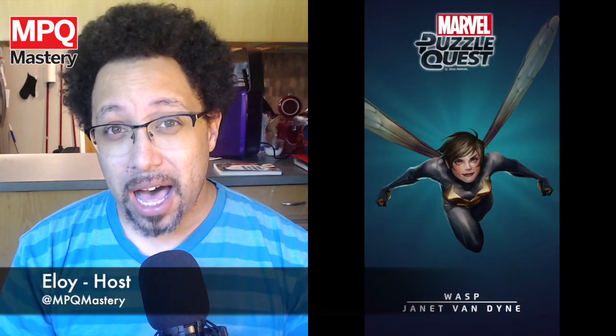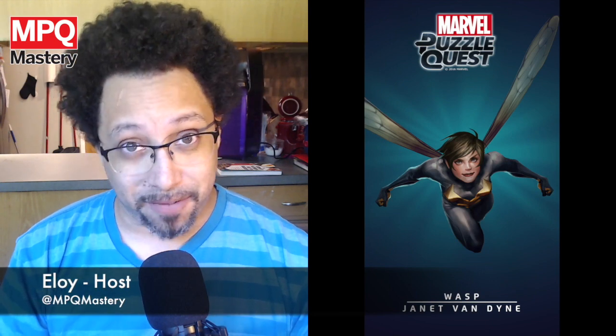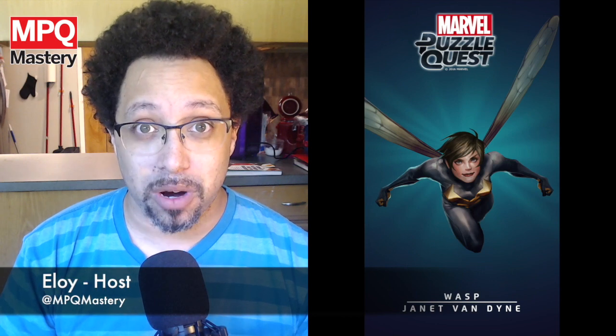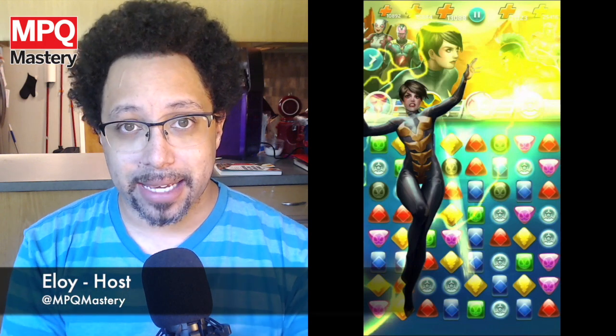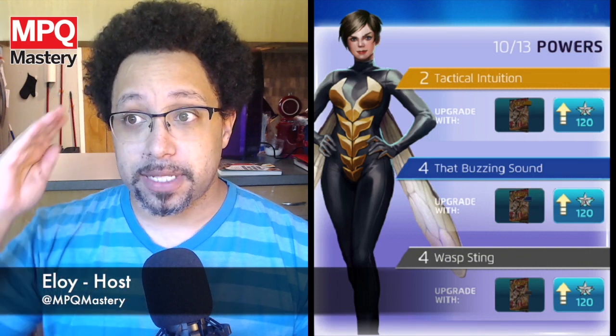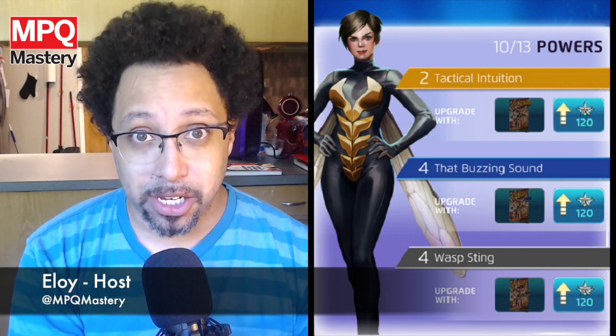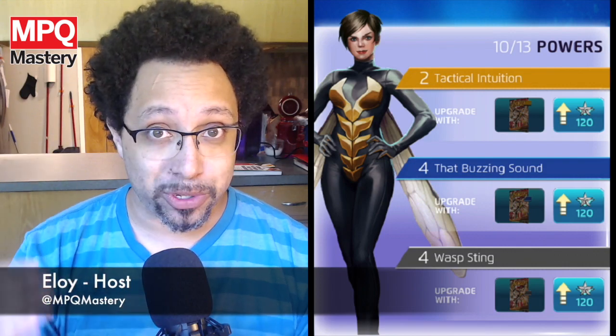The last character I want to highlight is four-star Wasp — the one from the comics, not the movie; they just released a five-star Wasp. Her yellow ability switches Protect tiles to attack tiles and attack tiles to Protect tiles. Spending a bunch of the battle matching purple to create Protect tiles with Bullseye sets you up perfectly: use her yellow ability and suddenly all those Protect tiles become attack tiles, letting you take out an enemy super, super quick.